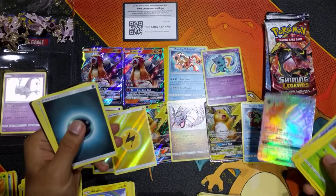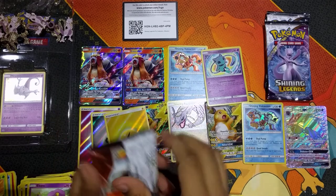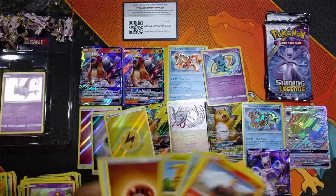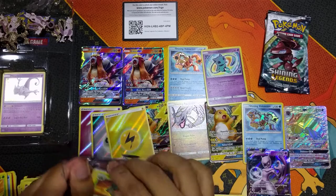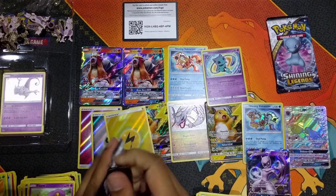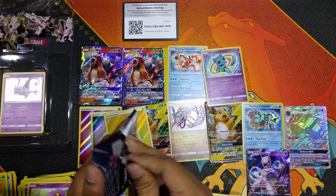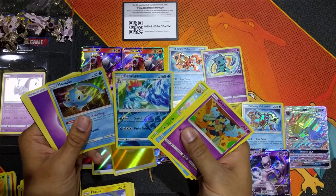Ooh, Zoroark Hyper Rare - now that's a great hit as well! And a Mewtwo GX - look at this, it just won't stop now. Let's keep it going. Shaman, and the last pack - some Manaphi.